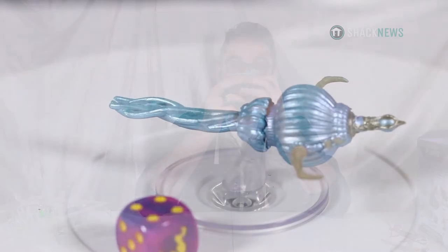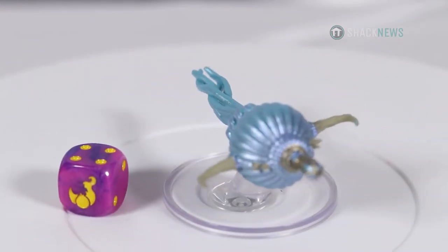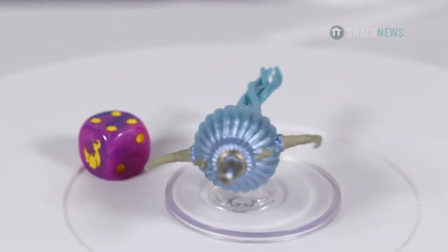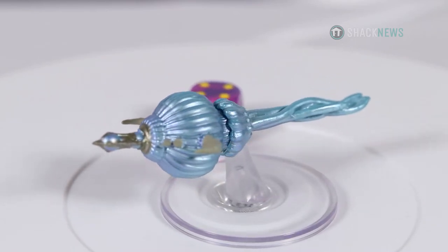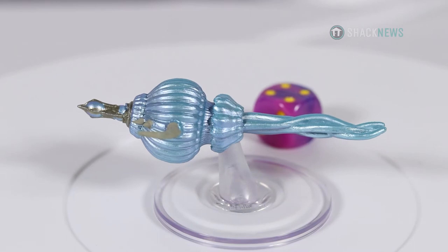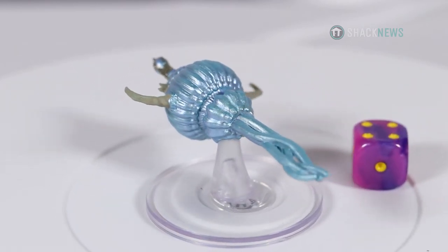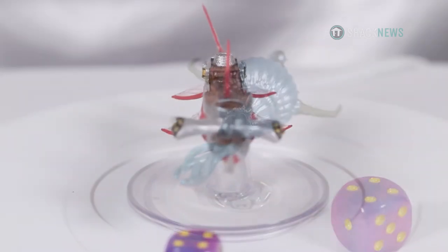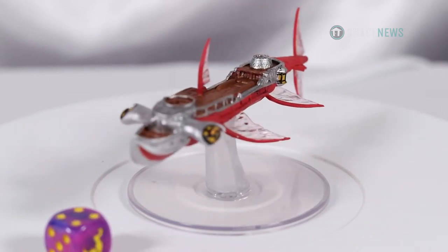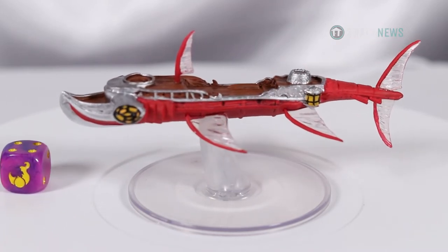I think this is the Aesthetic — I'm not sure if it's a ship or a creature, but it's got nice blue and grays. The one thing I'd like to do to these is give them a good wash. A wash is like an ink that you paint over that seeps into the crevices of the model and gives it a little more depth. I'd like to see some of that in their pre-painted stuff. You can kind of see it on the hammerhead — in between the tops it's darker, like black.